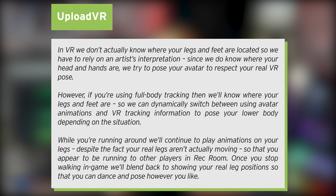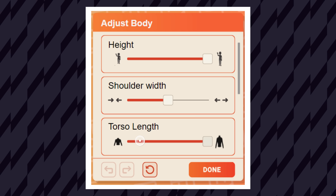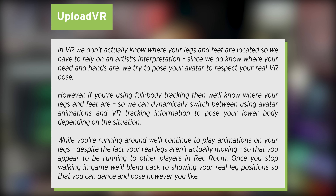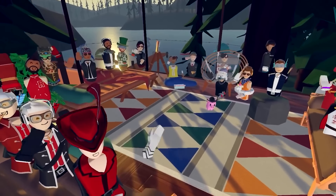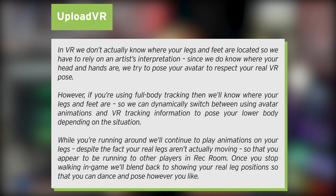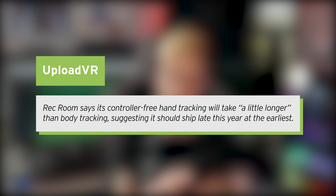Here's how Rec Room describes how the system will handle users without body tracking, and the transition between standing and thumbstick movement for those with it: In VR, we don't actually know where your legs and feet are located and have to rely on an artist's interpretation. Since we do know where your head and hands are, we try to pose your avatar to respect your real VR pose. If you're using full body tracking, we'll know where your legs and feet are, so we can dynamically switch between using avatar animations and VR tracking information to pose your lower body. While you're running around, we'll continue to play animations on your legs despite the fact that your real legs aren't actually moving, so that you appear to be running to other players. Once you stop walking in-game, we'll blend back into showing your real leg positions so that you can dance and pose however you like. Rec Room also says its controller-free hand tracking will take a little longer than body tracking, suggesting it should ship late this year at its earliest.